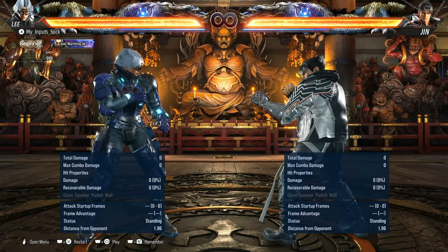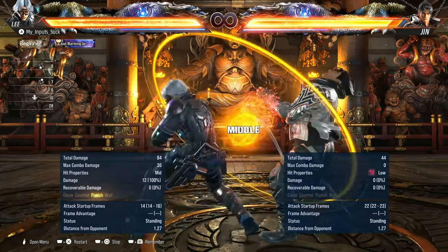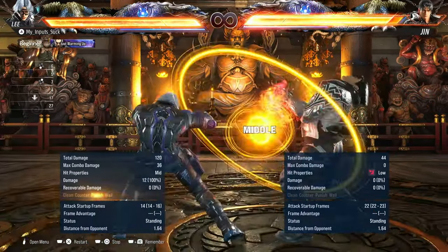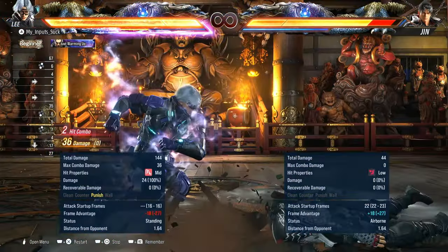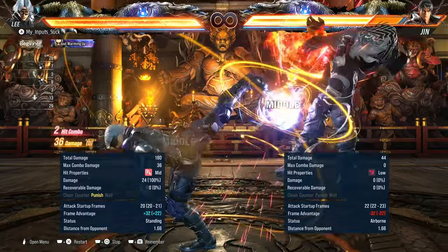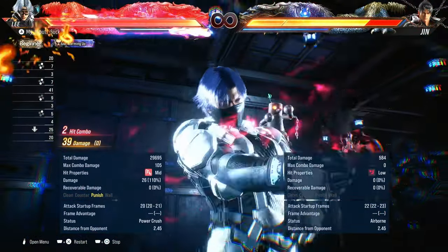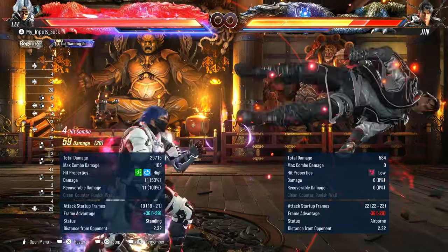The boys got buffed in this patch. Starting off with Lee — he didn't really need much, but while standing 2-3 into Heat Burst, his best while standing punish, was inconsistent. But finally it has been fixed, and Jhin's down 2 can get wrecked by these marvelous combos.